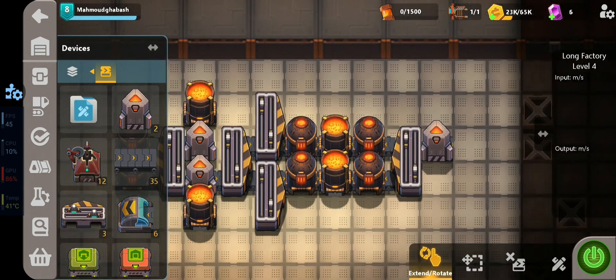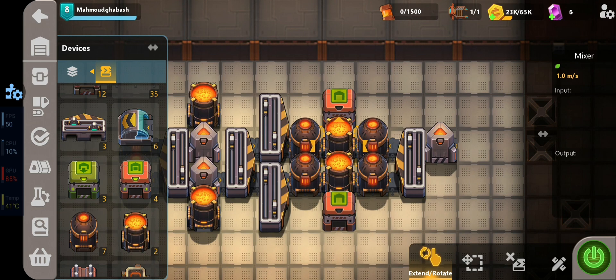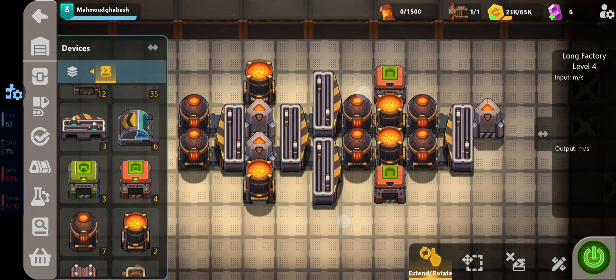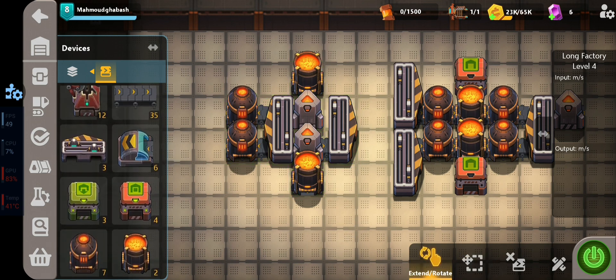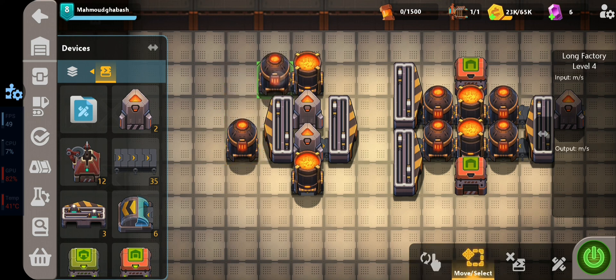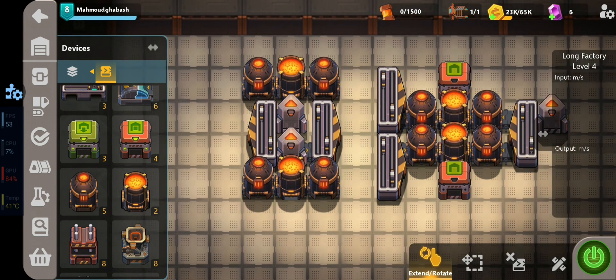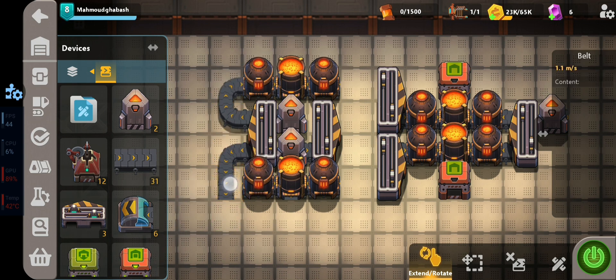Now we need to take the output of these two mixers — they're ready to work. For the other two mixers it's a bit more complicated. We need four heaters: one here, one here, one here, and one here. Iron is coming from here and we give it as input to these two mixers.